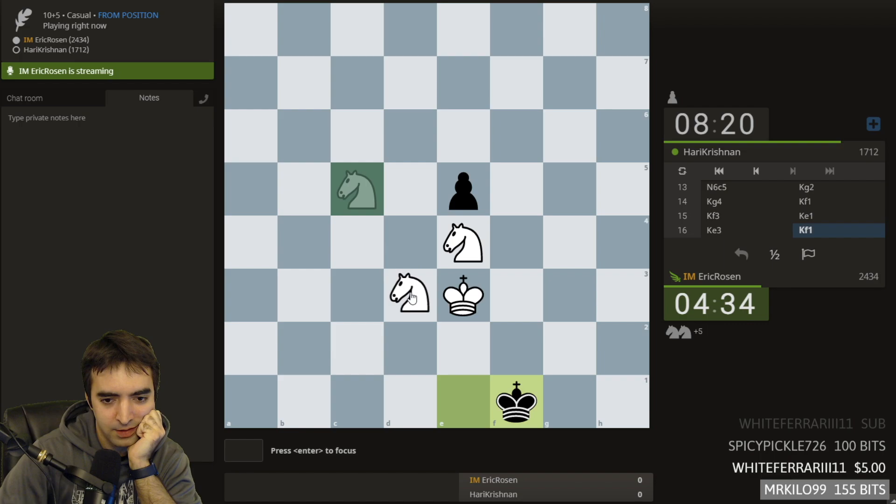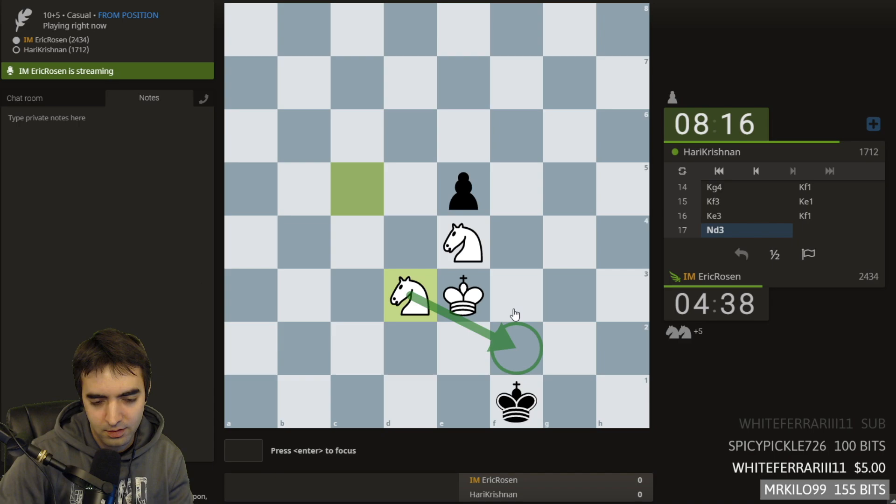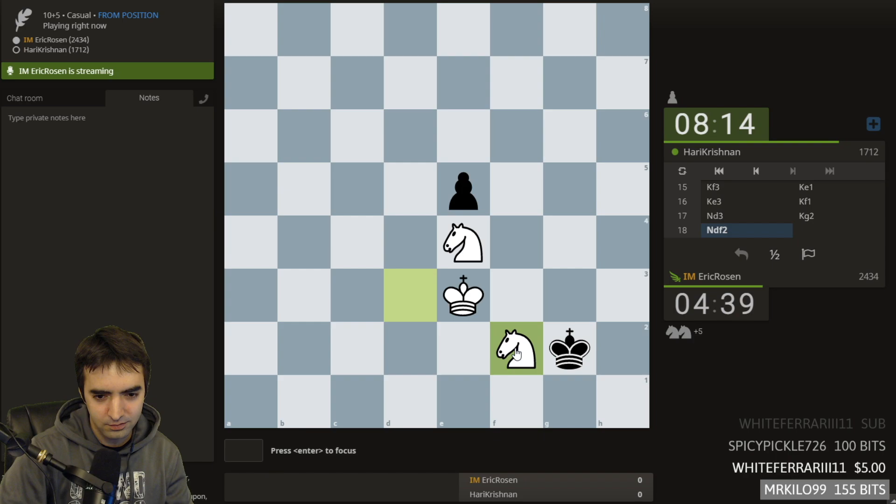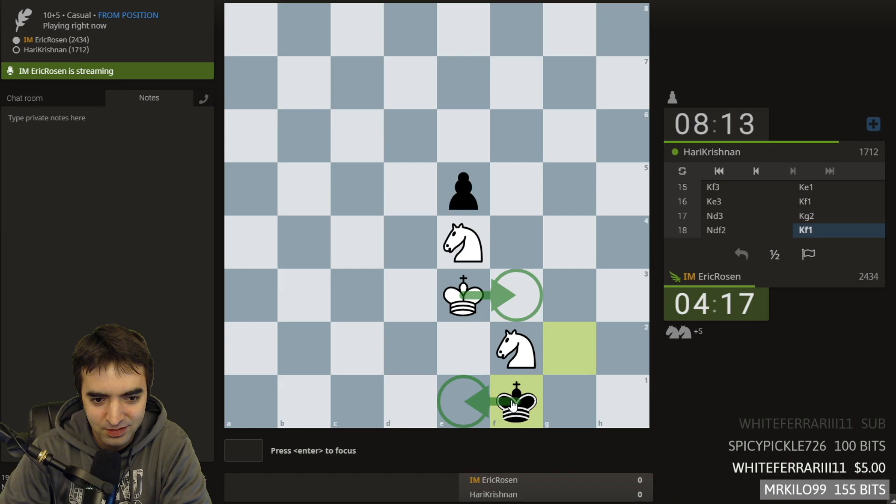Now I can play this move, going for knight F2. It's annoying because I can never take the pawn and I can never move to F4. I'm still managing to make some progress, kind of. I really want to use the other knight. I don't want to run out of time either.